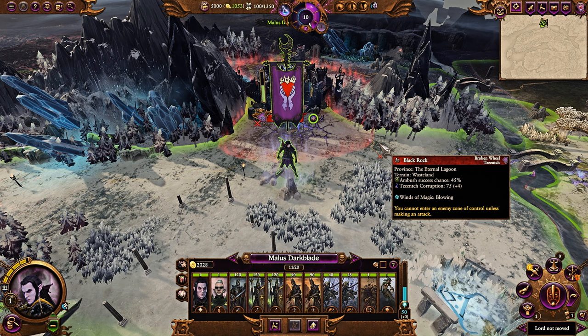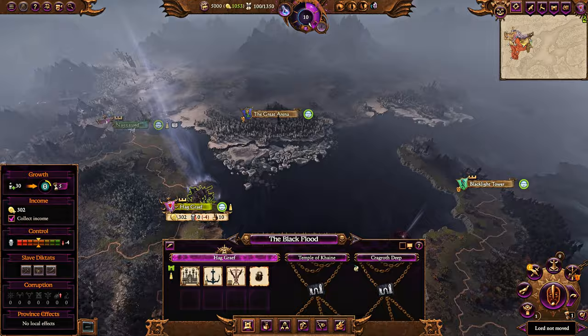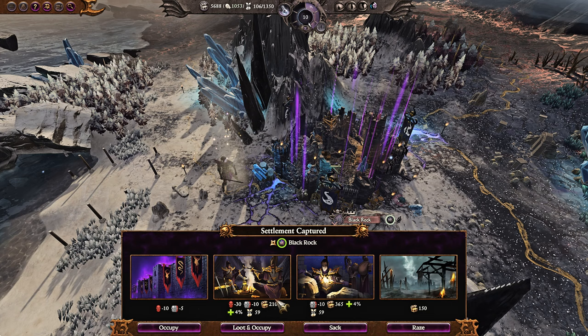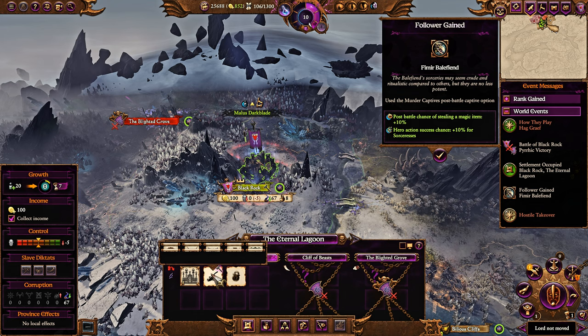He starts in the Northern Chaos Wastes. He also starts with Hag Grief, though he can sell it after he wins his initial battle in order to get some starting money. And that might actually be the smarter thing to do, because it's not necessarily located in the best possible area of the campaign map. So once you take your initial settlement, you can get 20,000 money for giving up Hag Grief.